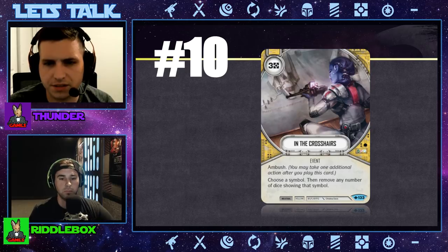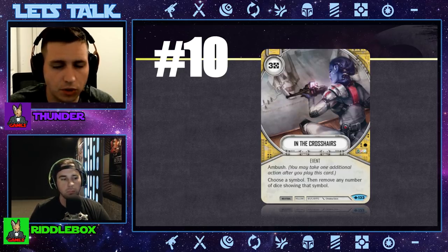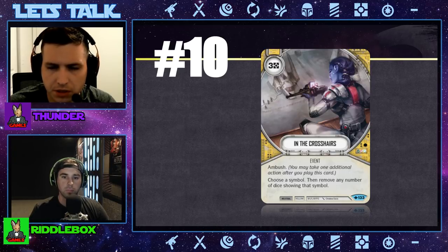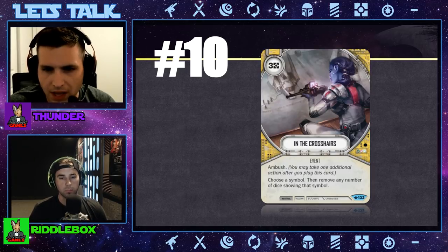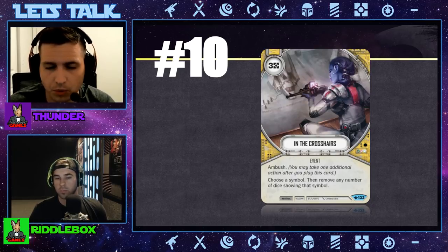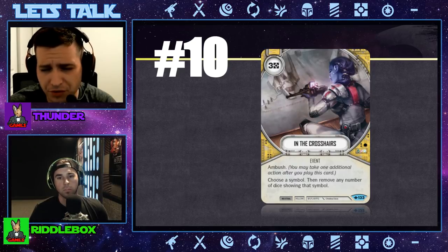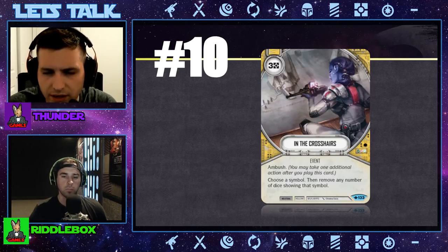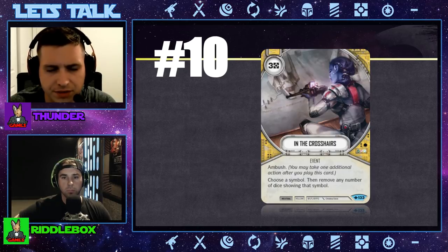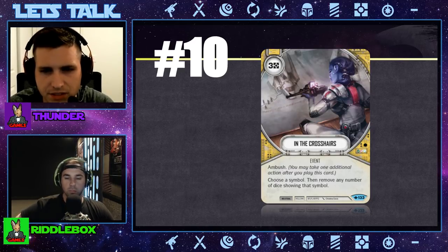What I really like about this card is there are times when your opponent will roll in, show damage, and you don't mitigate anything — maybe it's not that threatening. Your opponent assumes you're going to mitigate damage when it's showing. Then they focus up some things, maybe re-roll, and now they're showing six to ten damage on the board. That's when you hit them with In the Crosshairs and completely wipe the board. For the three resource cost you're getting your money's worth, and with Way of the Force cards we can certainly generate resources at a faster rate. Right now it's sitting at number ten.